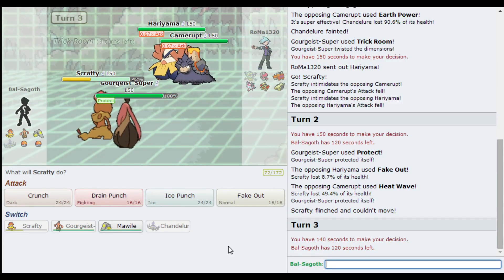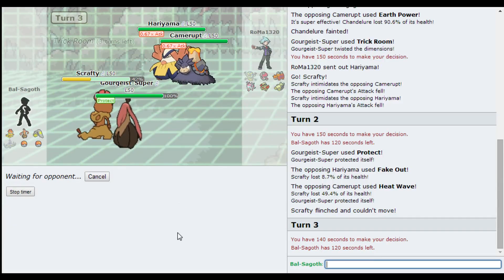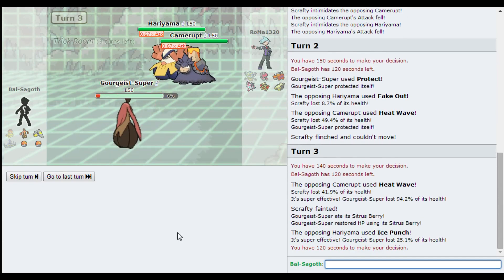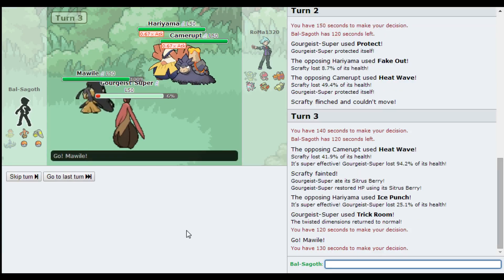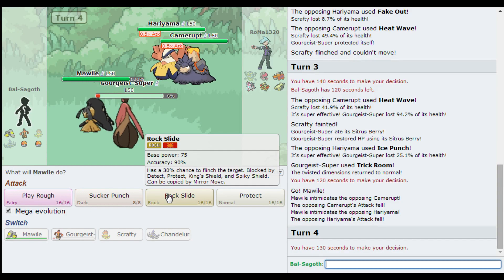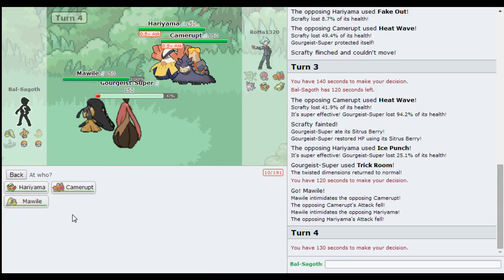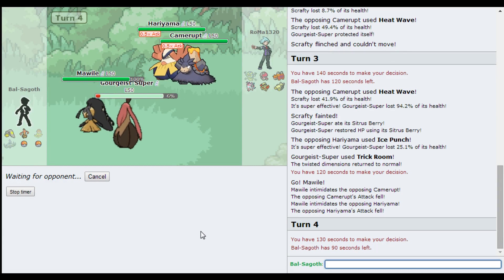This is just really awkward now - my own Trick Room has just ruined my game. There's nothing I can do apart from just hope for a Heat Wave miss. Wow, it survives - but my Gourgeist is just gonna get knocked out by Hariyama now. No it isn't! Wow, okay. That's a really bulky Gourgeist - it survives a Mega Camerupt Heat Wave and an Ice Punch from Hariyama. That is impressive. Basically now I can still win, but I need to get really, really lucky. I need to Rock Slide - I mean, you might even Wide Guard. If he Wide Guards, then it's game over. If I had Iron Head then I could maybe flinch Camerupt more reliably. I think this game's over.